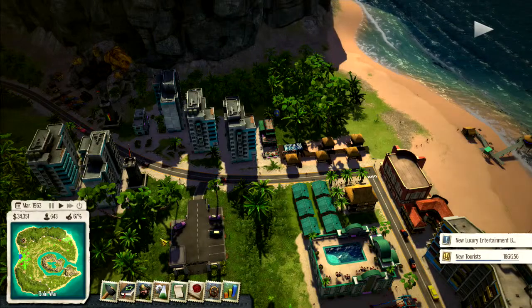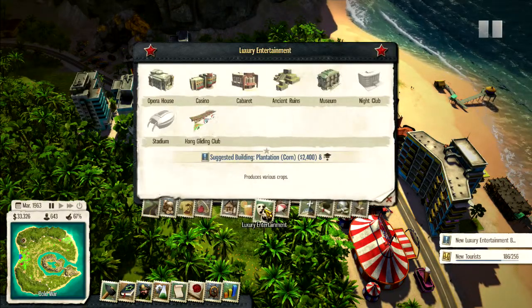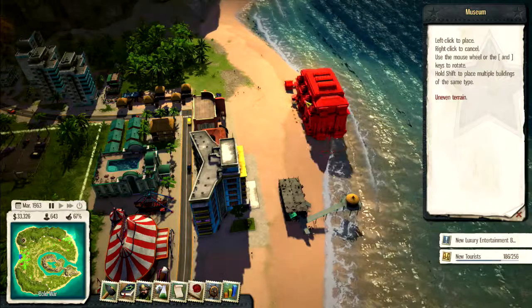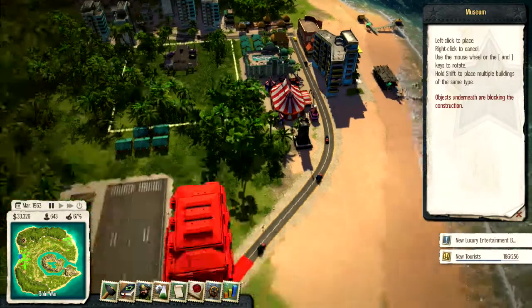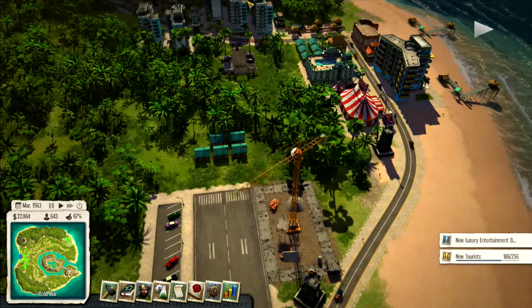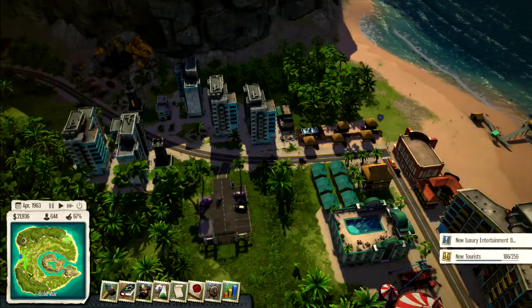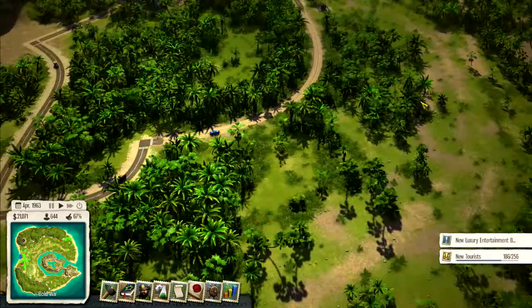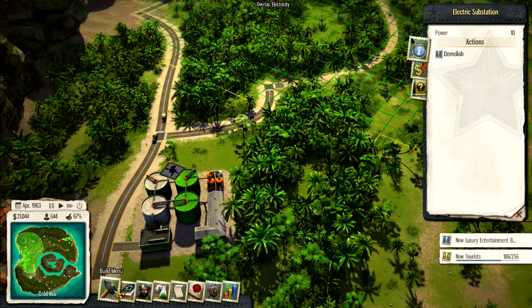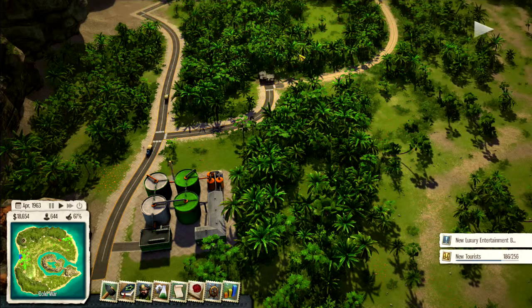New luxury building — luxury entertainment. What do we want? A museum, why not? Oh, that's huge — a lot bigger than I thought it was going to be. Put it right there; it'll block out the sun from the runway. The power grid is now up, but still not enough, so I've got to put another electric substation in right over here — hopefully that will be enough.